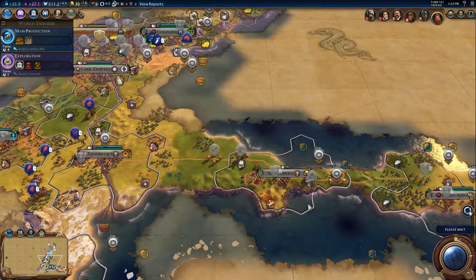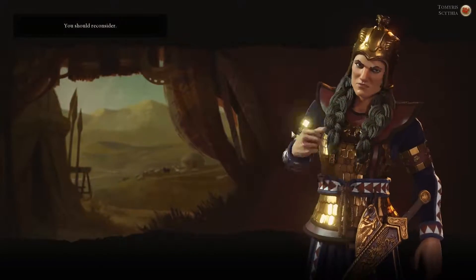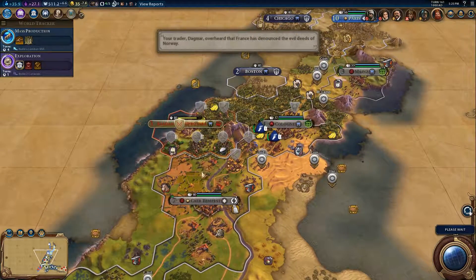We're going to leave you there next turn. We were going to move the swordsman to the right. I do not want peace yet, because I've still not taken that one sodding city. That was the only reason I went to war - to take this bloody city.